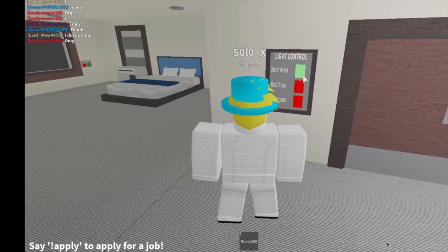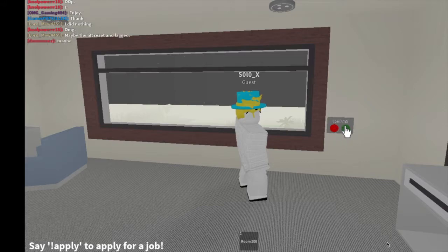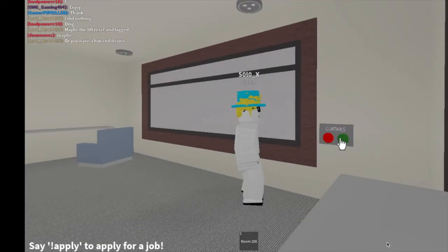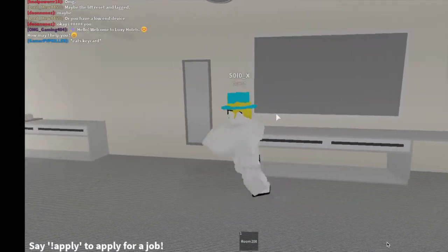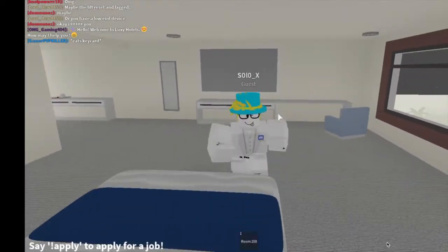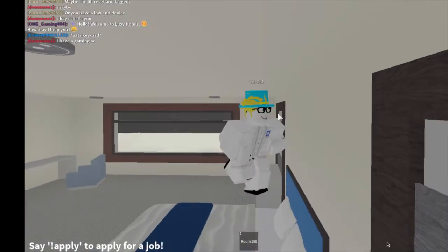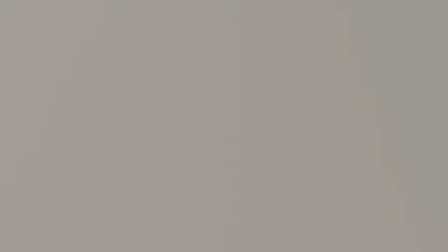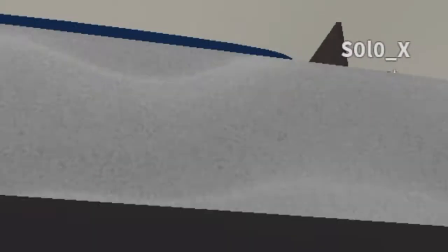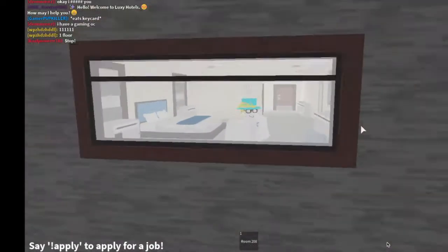You can control the lights - okay, what? You can close the blinds too. Do they have any animations or is it just classic? Classic closed button. There's a TV but it's just a plain gray scale thing. And I'm floating half off the bed - this is a ghost hotel, you just float on it.